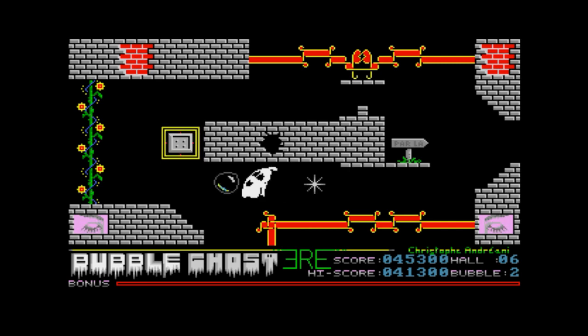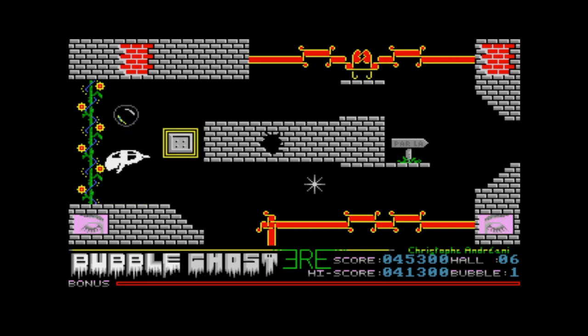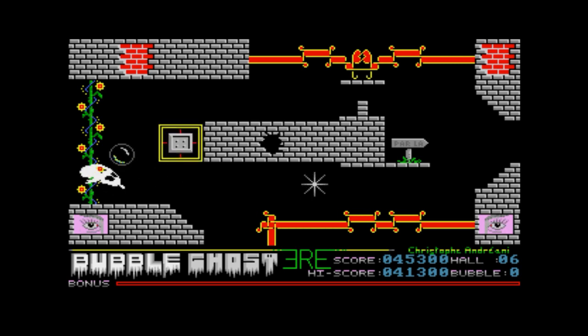Legal threats and takedowns are always possible so I've no idea how long it'll be up there. Follow the link in the show notes to give it a try. This is a PC game, not an Amiga one, but it's going off the back of that Amiga port which is really really good. We've just about done for news this week. The Amiga is still alive and kicking, and we've got enough spookiness coming with covering Bubble Ghost this week.